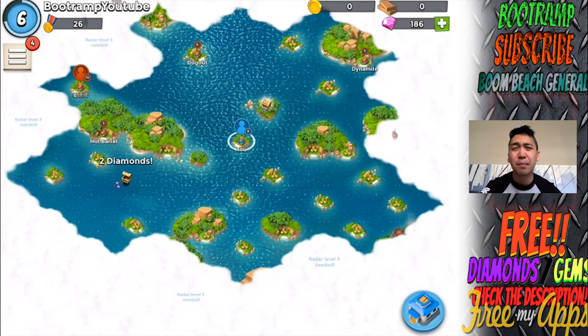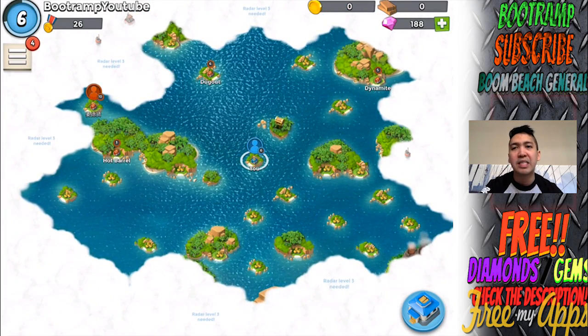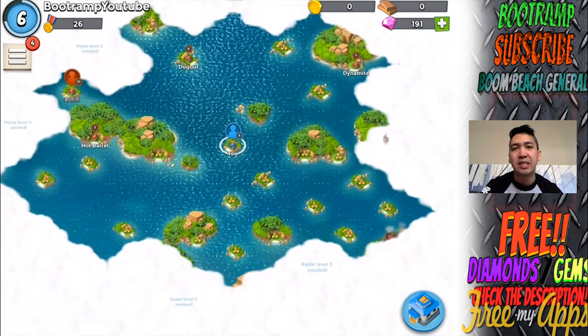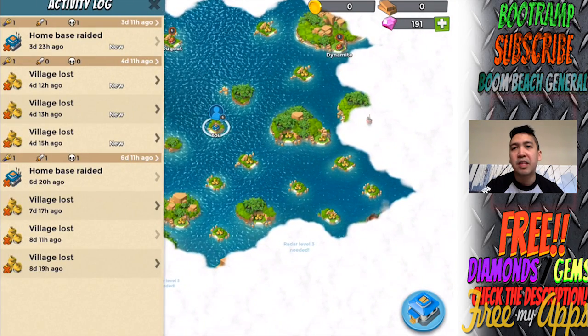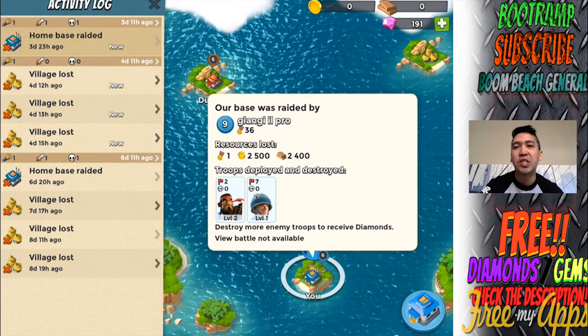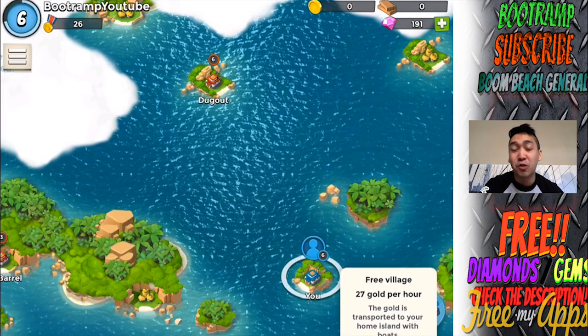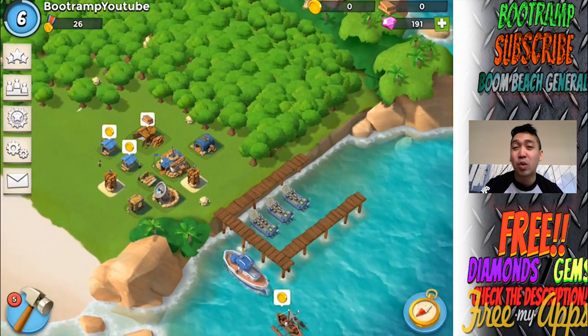You're gonna be my slave? I'm not gonna be your slave. As you see here, I mean like three NPC bases and one real player base. Let's head over to the enemy activity log and check it out. We have like three spawns and one attack. That's a good ratio actually — that's like four days, three spawns in four days. What is going on?